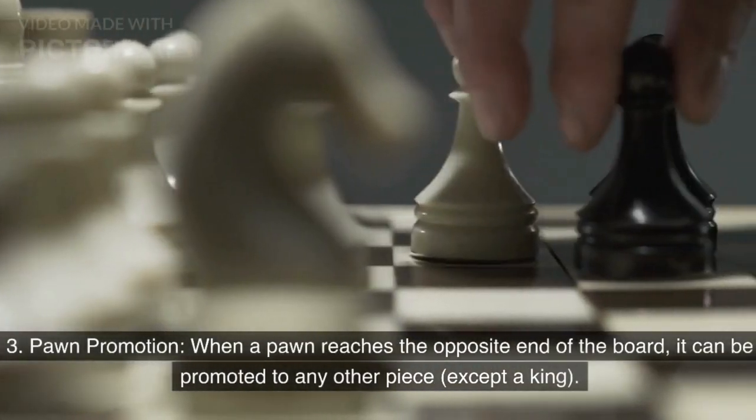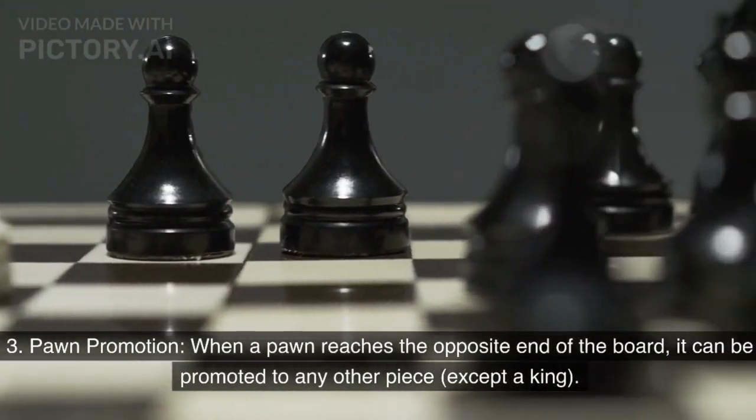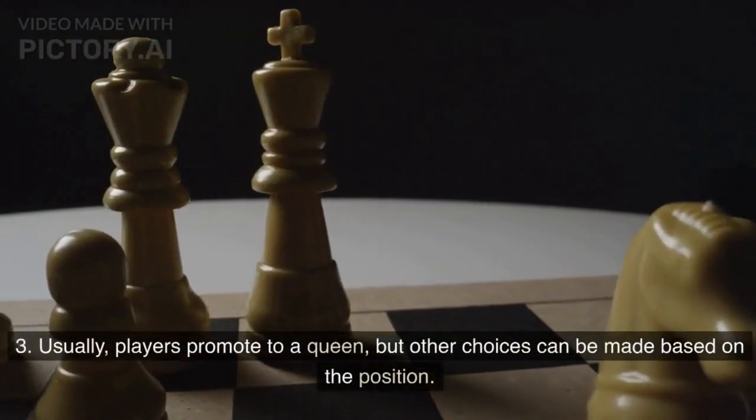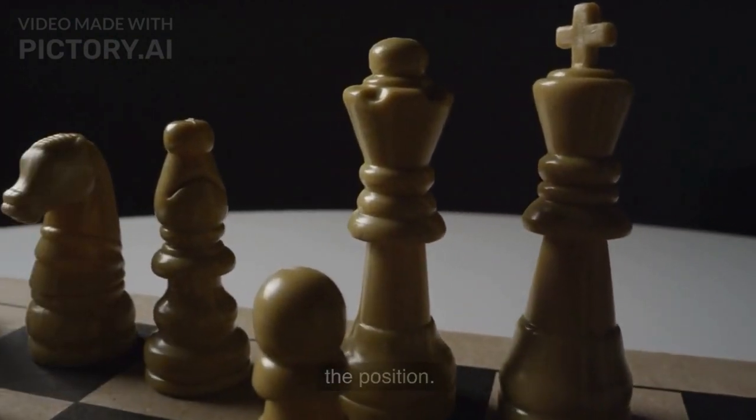Pawn promotion: when a pawn reaches the opposite end of the board, it can be promoted to any other piece except a king. Usually, players promote to a queen, but other choices can be made based on the position.